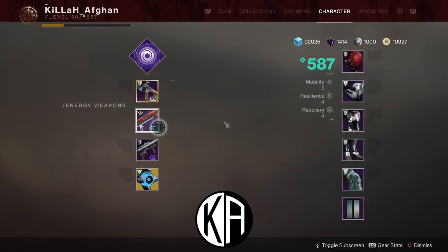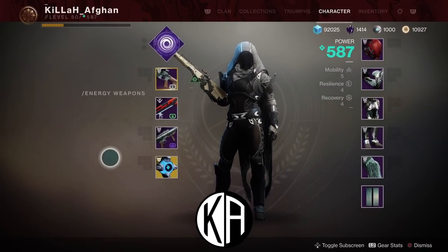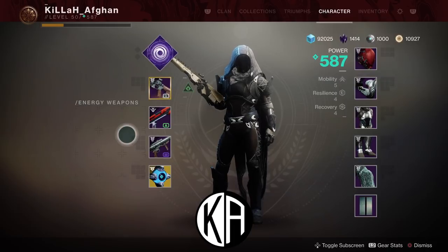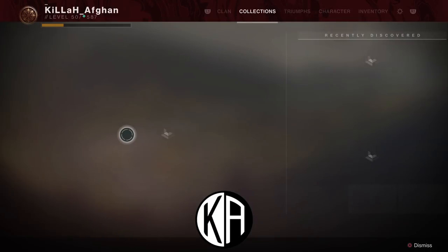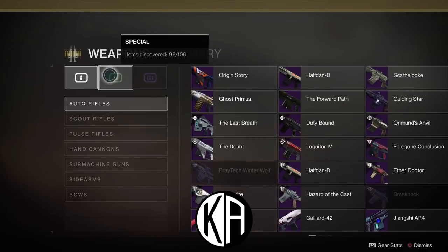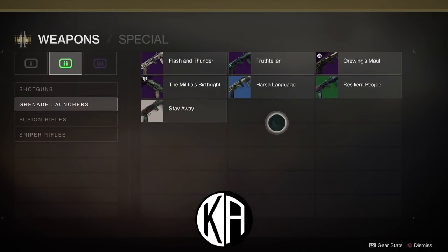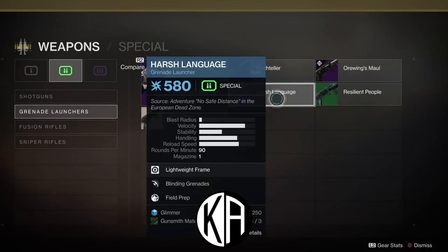What you're going to want to do is go to your character. Everything in the energy weapon slot — right now I have a Wishbringer — I pretty much emptied this all out for the purpose of this video. You don't have to empty it all out, but you are going to be buying weapons in mass bulk so having those empty slots is really going to help. Go over to your collections tab, click on weapons, and go specifically to special weapons — grenade launchers. You have to have unlocked this weapon by having it drop in the game first.